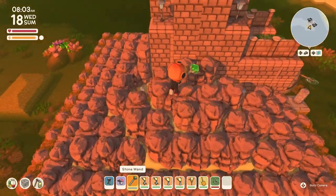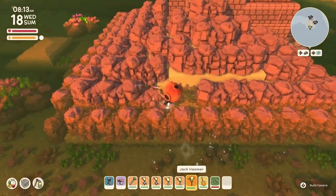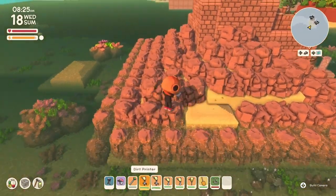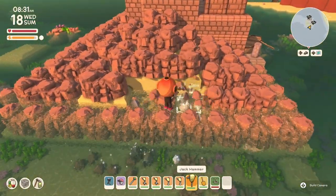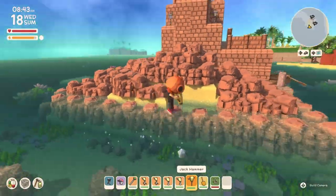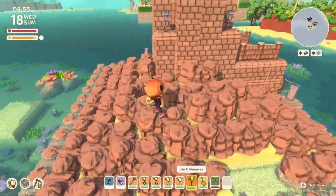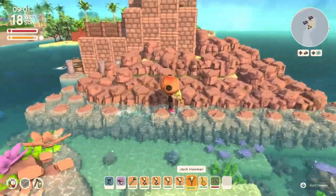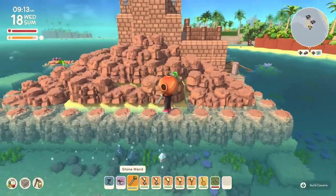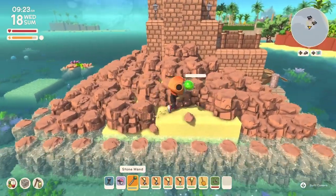I was frustrated because I could not get the feel of a natural rock formation. So now I knew we were going to change this — I had to start working with different heights. The first thing I needed to forget about was the sand. Don't worry about the sand, just get the level right, get the height, find the formation, see what happens when you break the rocks, then start making a pattern.